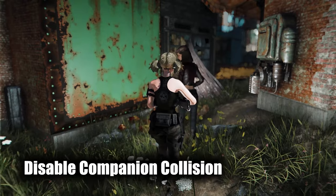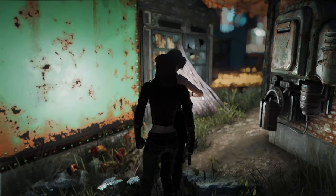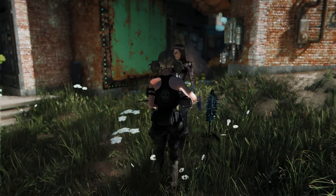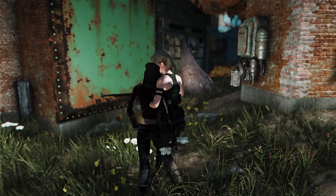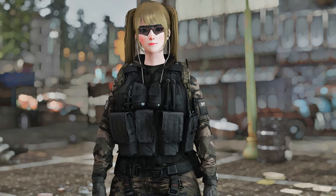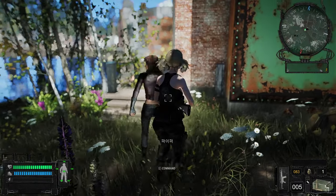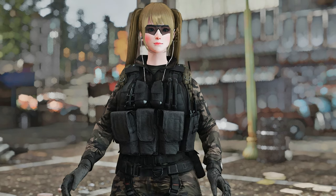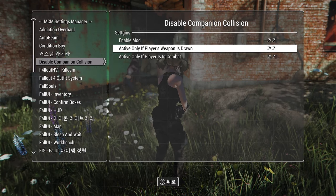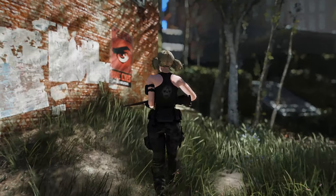Next up is the Disable Companion Collision mod. This mod deactivates the collision between the player and their companions, allowing the player to pass through without being obstructed by followers blocking building entrances. One significant advantage is that each function can be toggled on and off through the mod configuration menu — such as activating only when the player's weapon is drawn or only when in combat — making it quite convenient to adventure with companions.